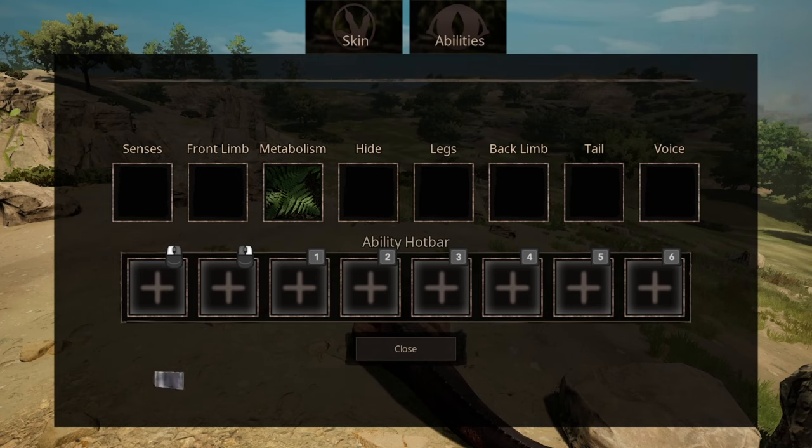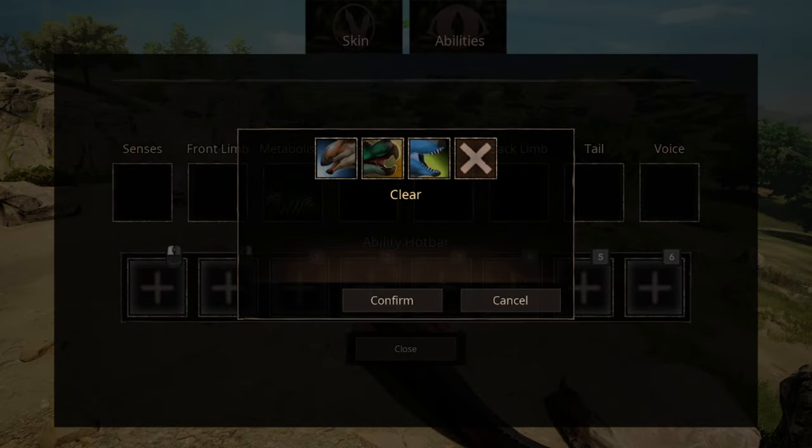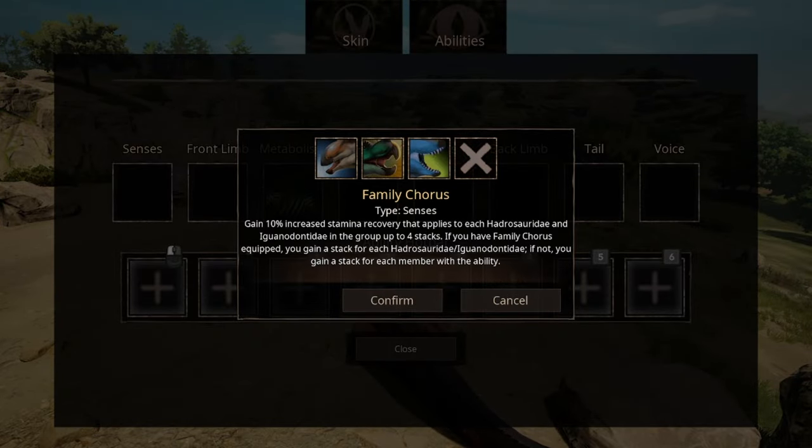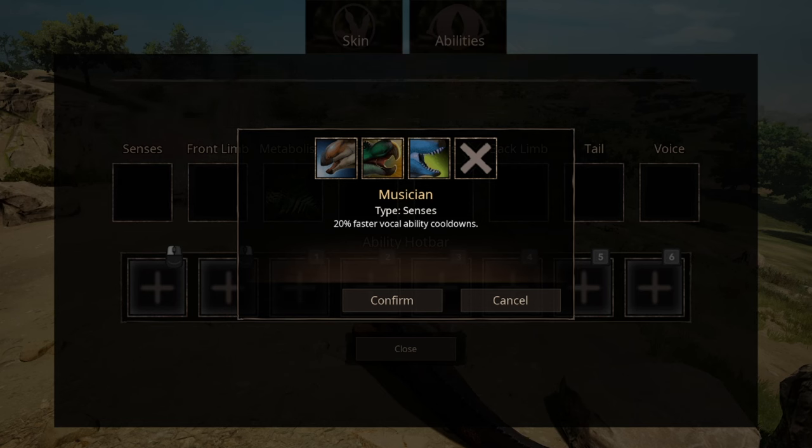Let's start off with Arsenal. In the first slot, we have Sense abilities, and out of the abilities we have three options. The first one being Family Chorus — the ability gives you a buff depending on how many Lambiosaurus or Iguanodons are in your group. Since this video focuses on solo play, it's not really relevant. Lone Survivor, on the other hand, is pretty much the best ability to choose from in the senses. Musicians aren't really that useful, so it'll be singing its last note in this video.